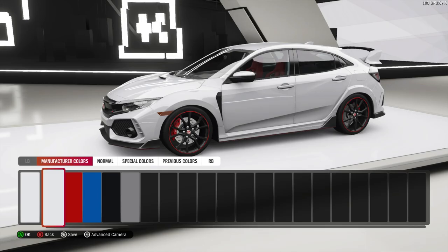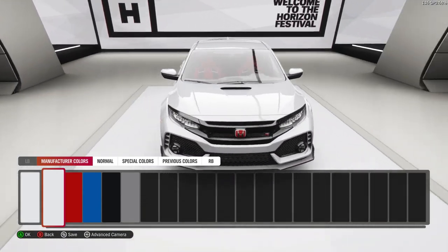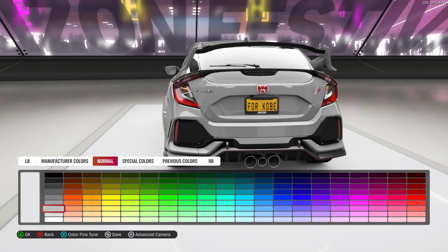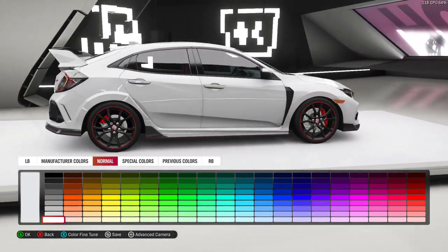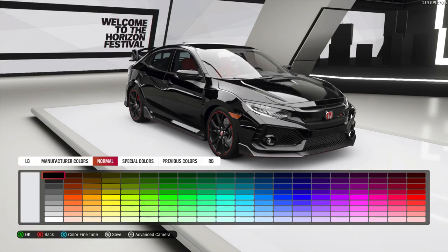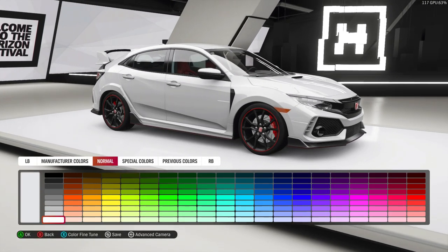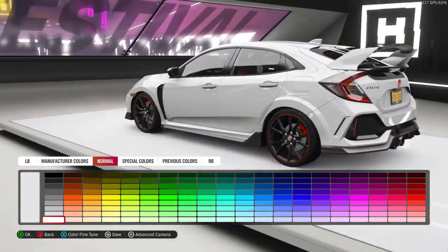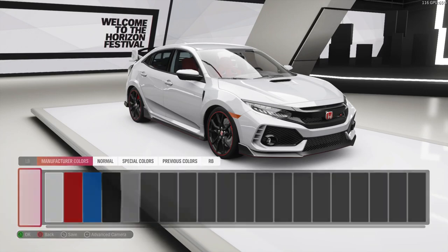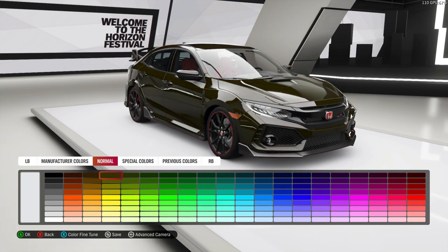This is the factory blue from the Type R — a very nice blue. The Championship White is completely different than a regular white color; you can see the color fades just a little bit. There's a huge color difference. Right now we're going to customize this car to a baby Boost Blue color.